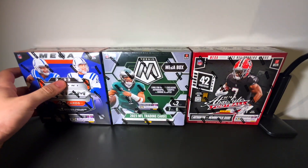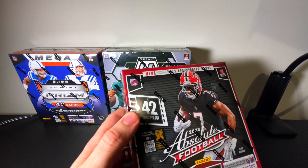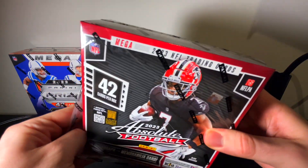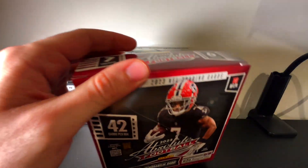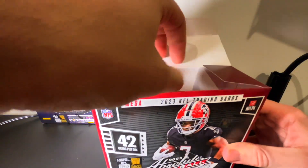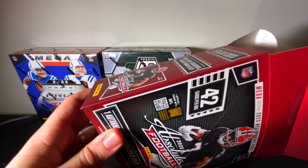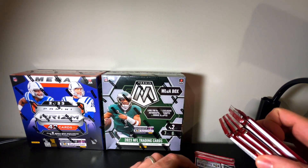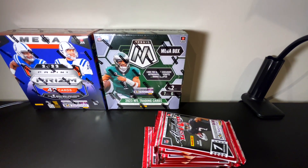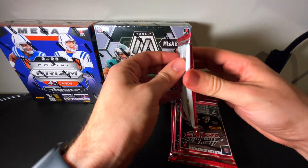We're going to do what my wife Aiden had me do last time — we are going to start on the right. I thought Absolute was going to be the worst one, but it actually ended up being arguably the best one, also because we did not hit any good quarterbacks in the Mosaic or the Prism. That definitely factors in when you're opening things and figuring out what items you like. I've definitely hit some good quarterbacks out of Prism, and that's probably why it's my favorite. Alright, we are going to get into Absolute and see what we can find.